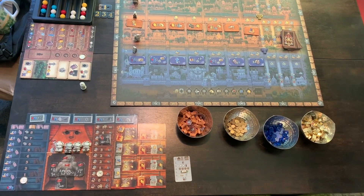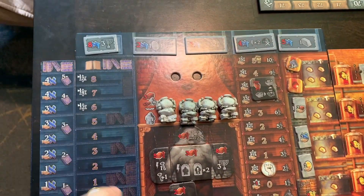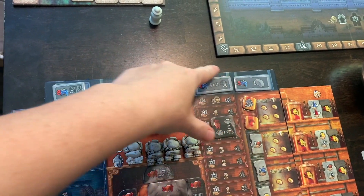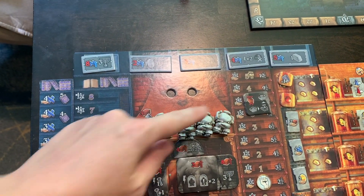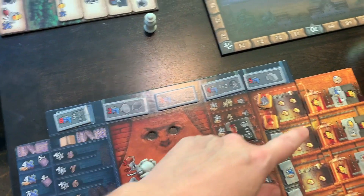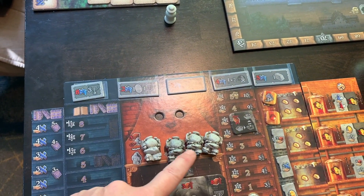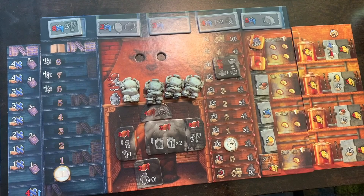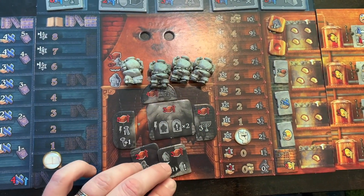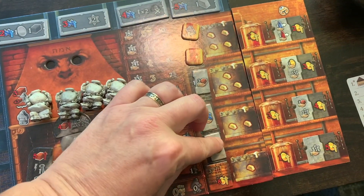There are three main boards in this game. First there's your individual player board where you have three different areas to build: the artifacts, the bookshelf, and the Golem themselves. In each one of those areas there are four things you can do — you can complete four artifacts, you have four shelves you can put a book on, and there are four Golem you can build. In each of these areas there are six upgrades possible that give you in-game bonuses and point multipliers for the end of the game.